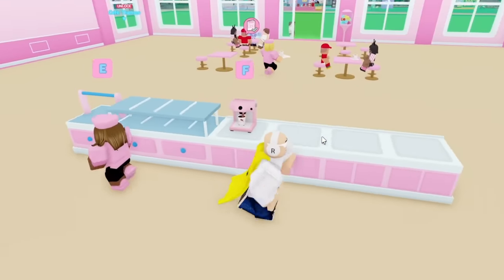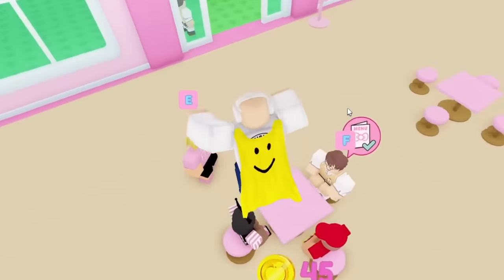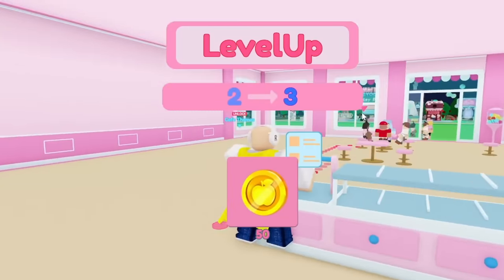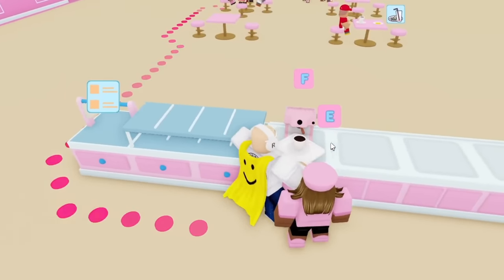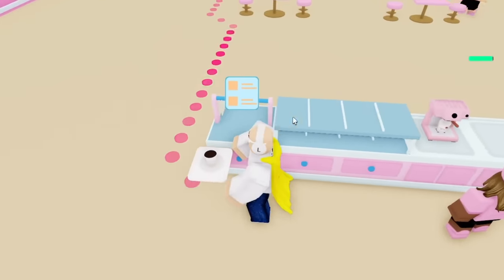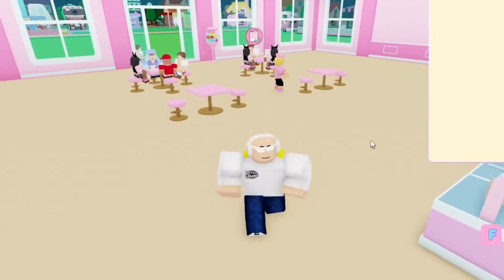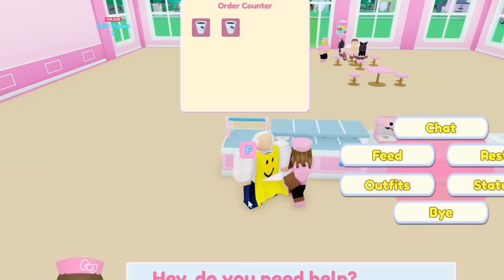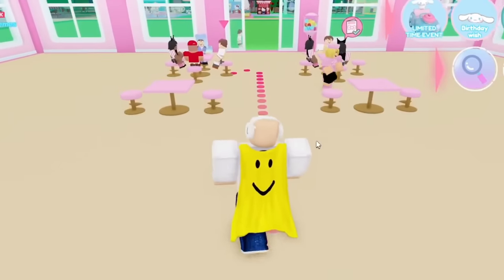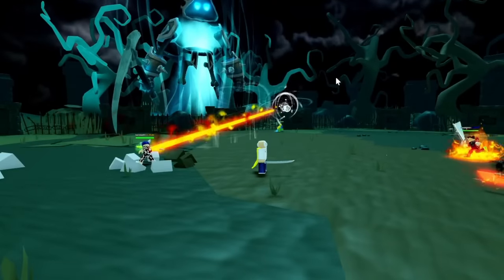Next up we have My Hello Kitty, which is another super easy game. You just spawn in, make your way to the cafe across from spawn, and serve 100 players. It may sound like a lot, but it only took me six minutes to complete. You're literally just walking up to players, pressing F, grabbing a coffee and delivering it. Four to five minutes and it's done.